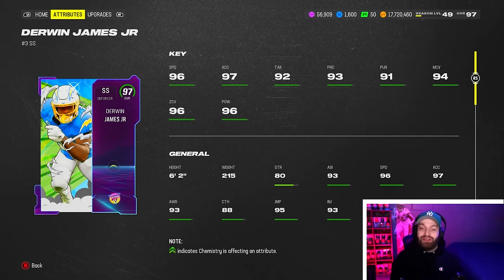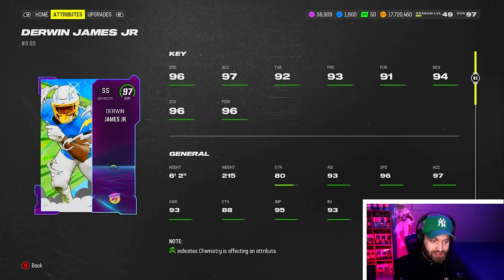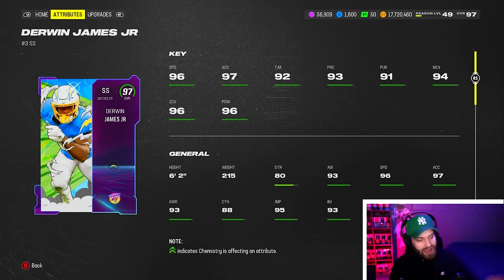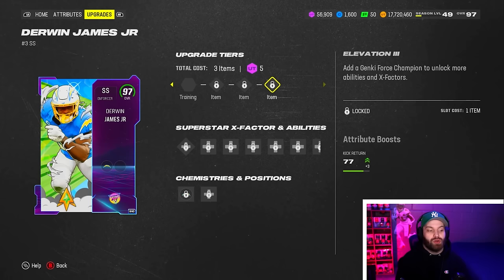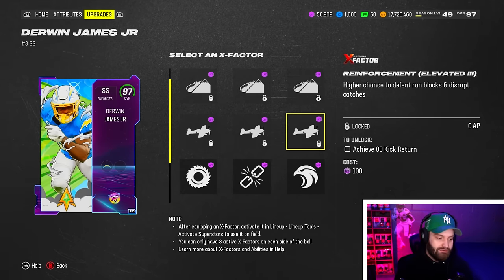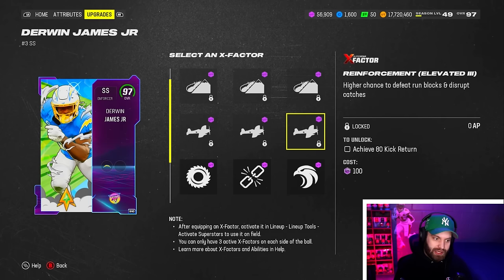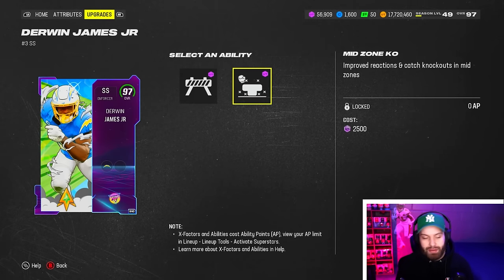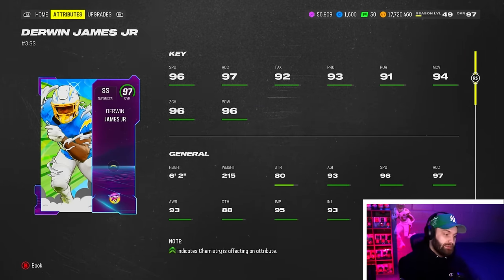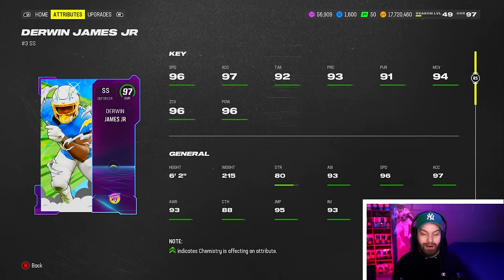At number six we have Derwin James - he doesn't have the best speed either, but you gain the height at six foot two, and he's a much bigger body. His pursuit is way better than Ed Reed's. Once you fully power him up you get either Avalanche all game long or Reinforcement all game long, which is basically every KO on the field. The thing that sucks is it doesn't give you the reaction boost other KOs do. But you stack that with his zero AP Mid Zone and zero AP Pick Artist - you can run a zero AP stack with him. He's absolutely amazing.